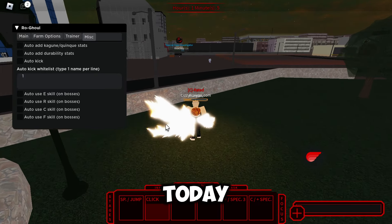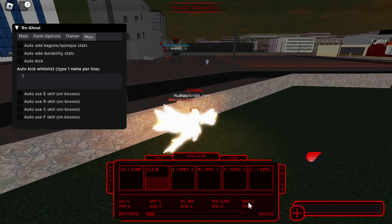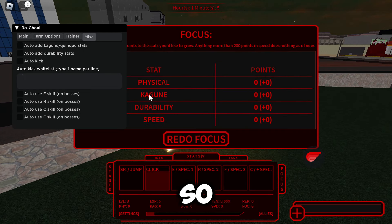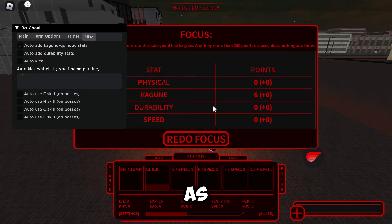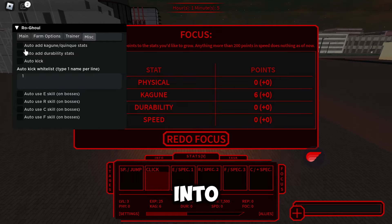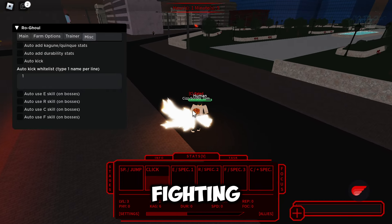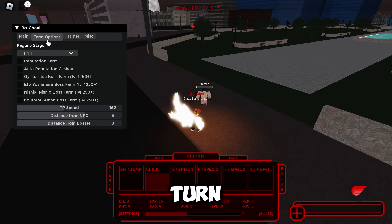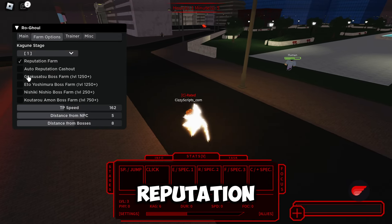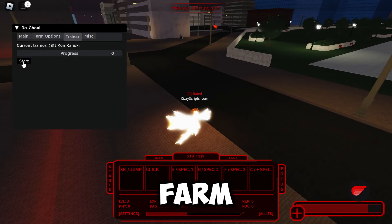I'm not going to enable skill moves on bosses because we won't be boss farming today. But we're going to go ahead — we should have focus points — so we'll put them into the kagene. As you can see, all our points went into that, and we should be fighting these people a lot quicker. Now I'll go ahead and turn this off.